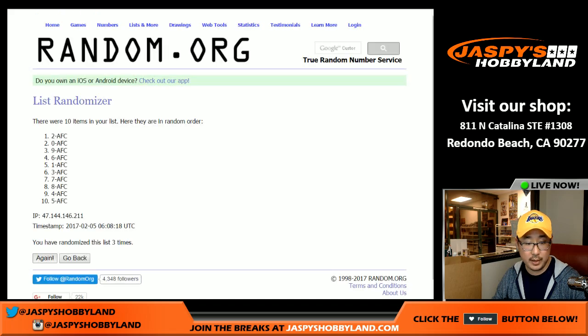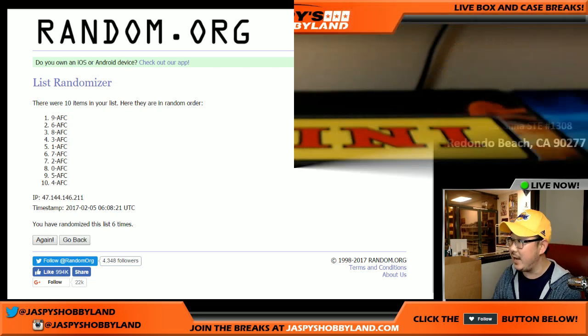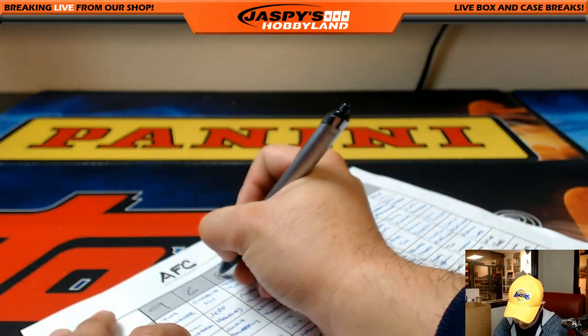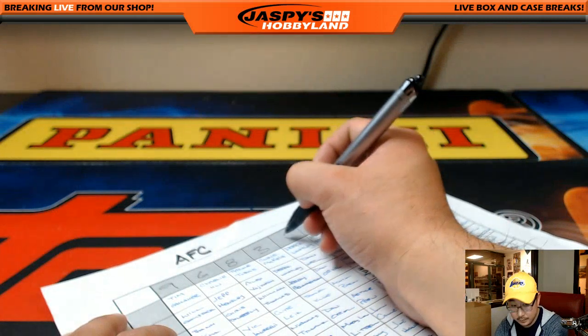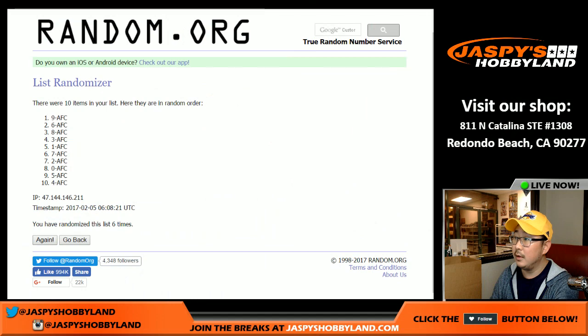So once again, for both the AFC and NFC points, six times. One, two, three, four, five, and six. So there's your order right there: nine, six, eight, three, one, seven, two, zero, five, four.